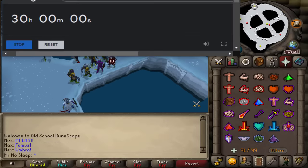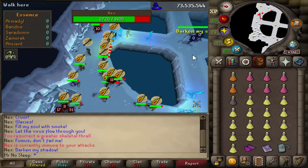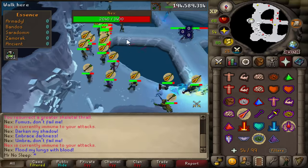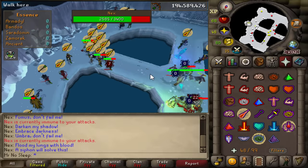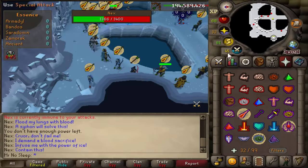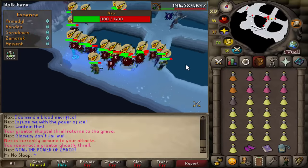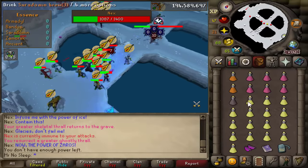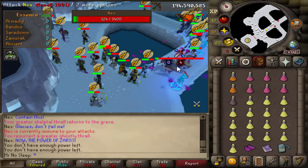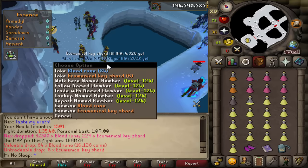Here's an example kill on screen - this is actually the first kill of the video, so I always like to record the first kill fully so you get a simple idea of what I'll be doing for this 30 hours. As you can see when you're massing Nex, there's usually anywhere from 30 to 60 people in the room. A kill goes by in no time - this one was a minute and 35 seconds, which is actually a little longer than the average.